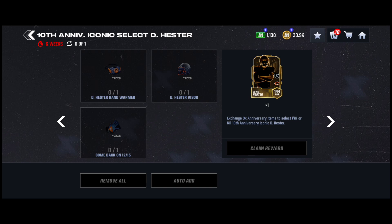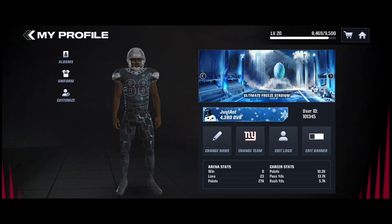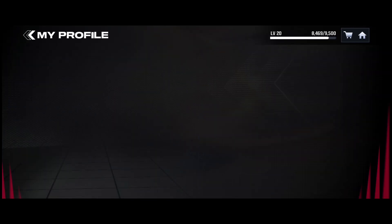That collectible — the hand warmer — is out in the Let It Snow promo. All you have to do to collect it is grind throughout the promo, play your events every day, and you'll be able to go in and get it.